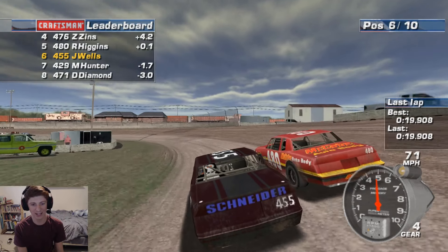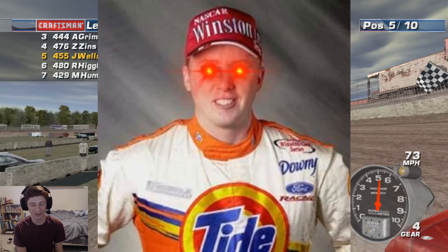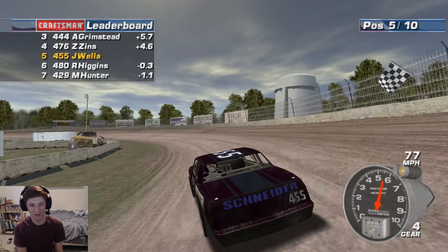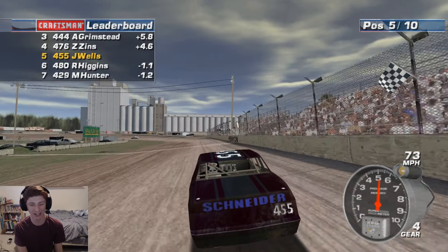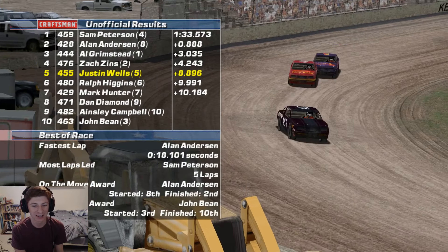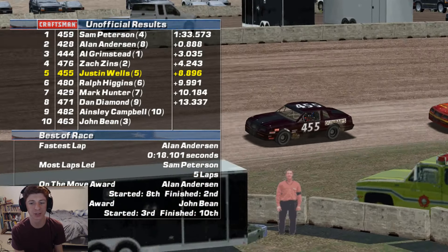Oh, can we get to the inside of Higgins? We do! Ricky Craven, give me the strength. We got it — we're going to transfer straight to the A main. Clutch performance there. Yeah, we will go straight into the main event.